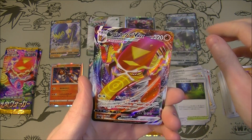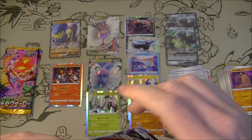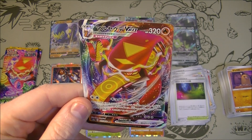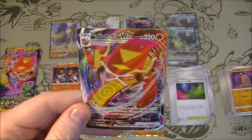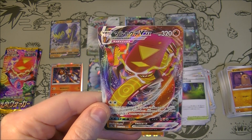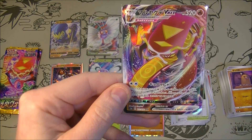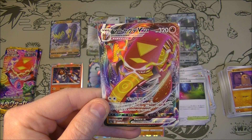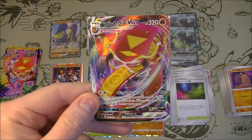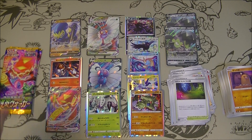Okay, we got Centiskorch VMAX — so we didn't get the Gardevoir that I wanted to see. Let's have a look: 320 HP, they're getting beefy. GMAX Centiferno: 40-plus for two colorless — 40 more damage for each fire energy attached to this Pokemon, and you may attach fire energy from your discard pile to this Pokemon. So it can accelerate itself, and if you're playing those Heat Energies as well you can beef him up. Interesting.